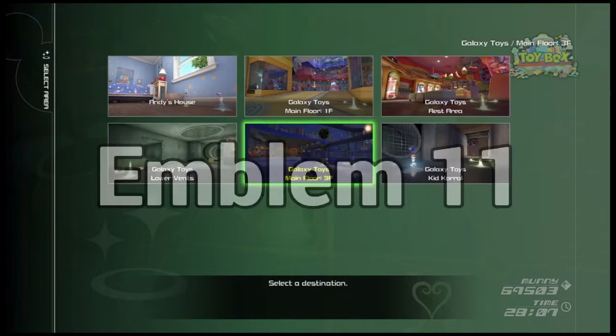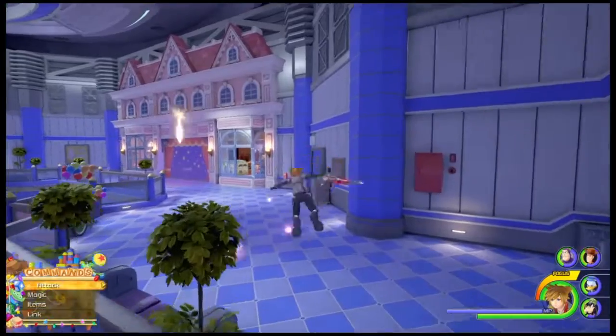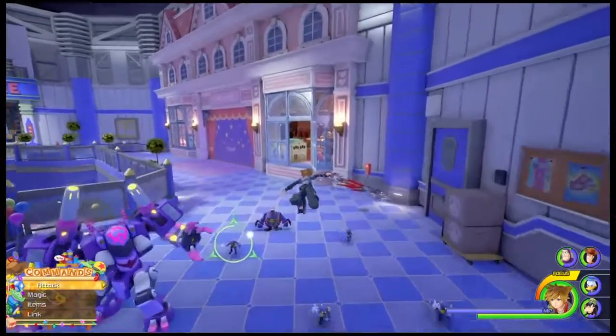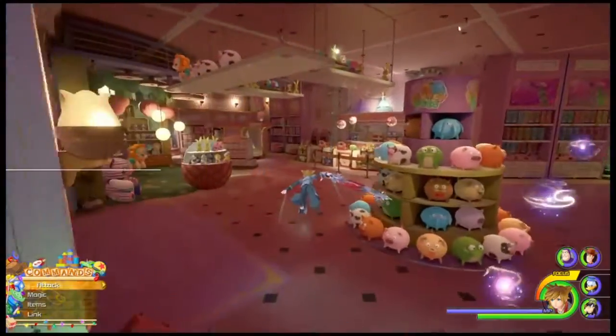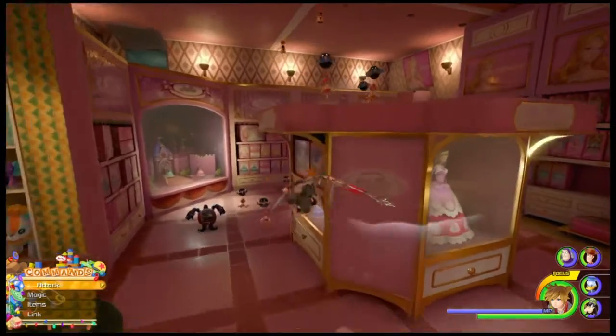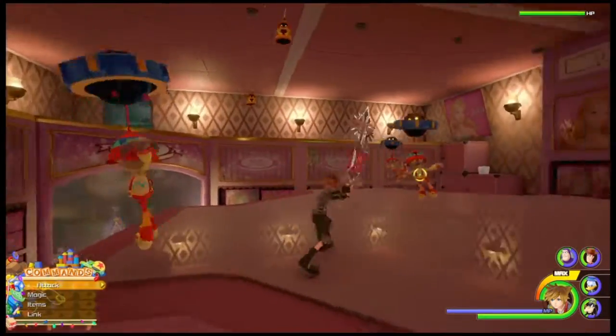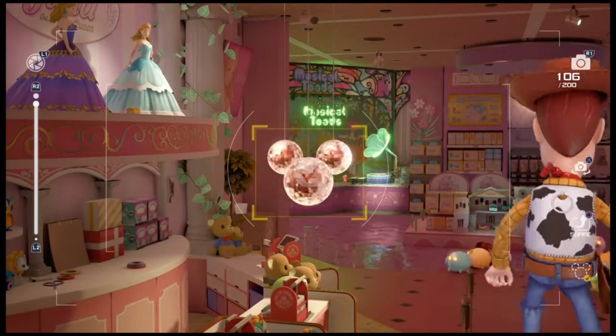Once again, coming back to this Main Floor 3F save point, we are wanting to go over into this pink building. I'm going to want to fly all the way across this room until we get to right here, where these disco balls are going to be positioned in a way that makes up this emblem.